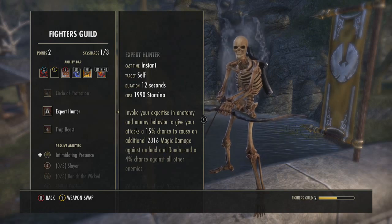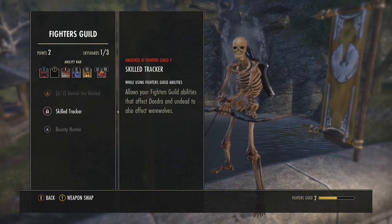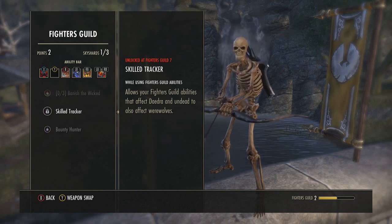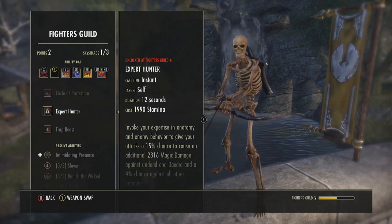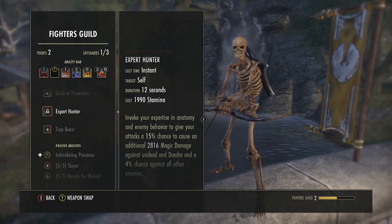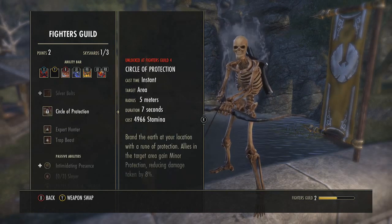Here's the big part: Expert Hunter does 15% bonus damage to Daedra and Undead. There's also a passive in Fighter's Guild where everything that works against Daedra and Undead also works against werewolves. So if someone pops werewolf in your 1v1, pull out your bow, activate Expert Hunter, and with Poison Injection on top of it, you will melt them faster than they can do anything to you.